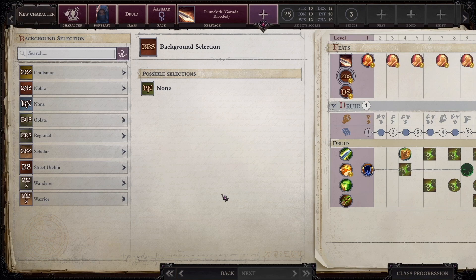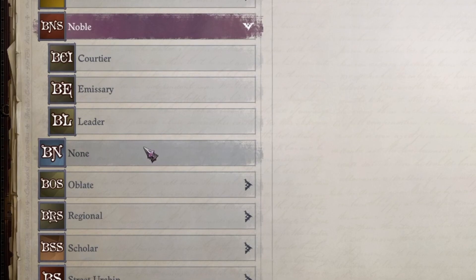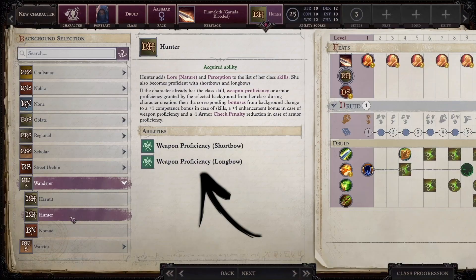Next, you choose a background — this is a bit of flavor for your character. What have you done in the past up to this point? I'd like to be able to use bows or get a bonus to them if my character already had access to that weapon type. After flipping through many of the options, I found Hunter, which allows me to use short bows and long bows. Perfect. I'll take this one and move on.